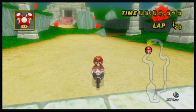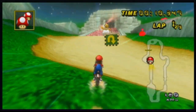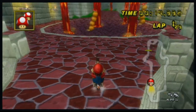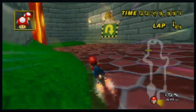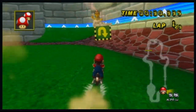This is Dry Dry Ruins — another track on Mario Kart. What you want to do first is you want to go backwards here. I like to use the shrooms here because you can go super fast over the cut — it's the cut on the track that you want to do every lap. You want to go over that. Don't hit the little bats — they can put you off the track.